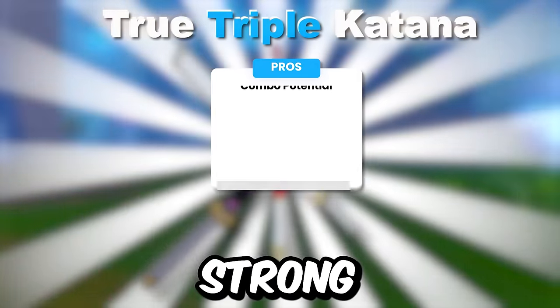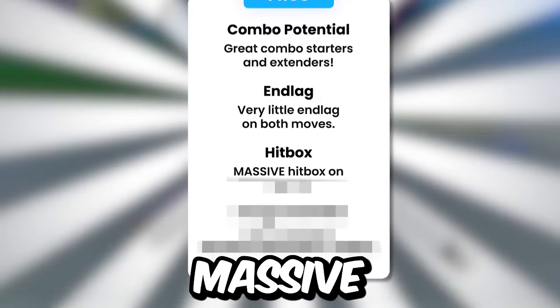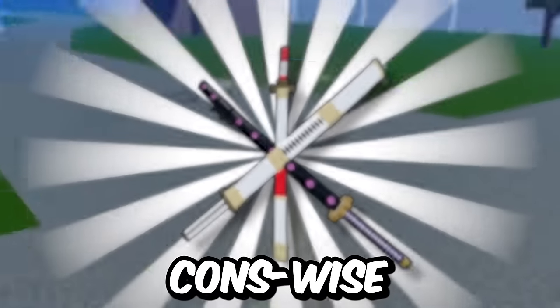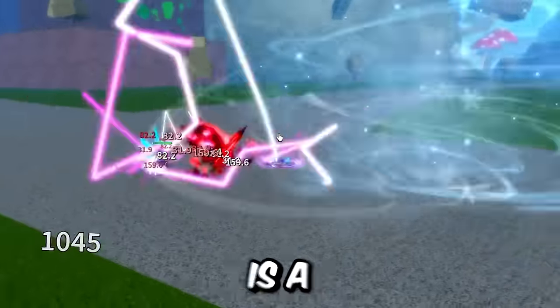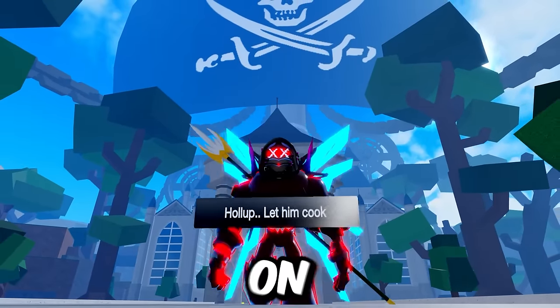Overall, TTK has some really strong pros: great combo starters and extenders, very little end lag on moves, massive hitbox on X, and the ability to absolutely delete all of your dodges with the X tornado. Cons-wise, there are a few issues like the Z being completely avoidable with Ken, shorter range on the Z with a hitbox that's actually honest - which is a first for these breakdowns - and technically an escape window on X that I'm really excited to dive into.